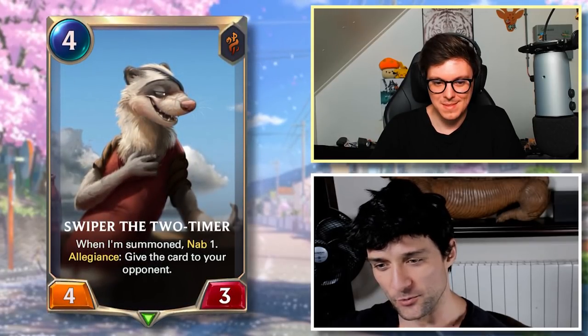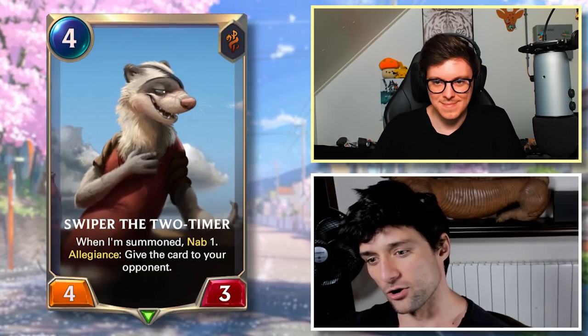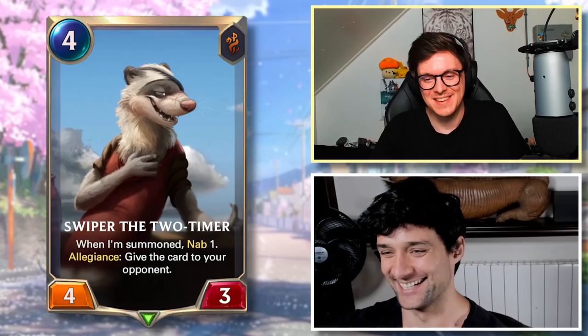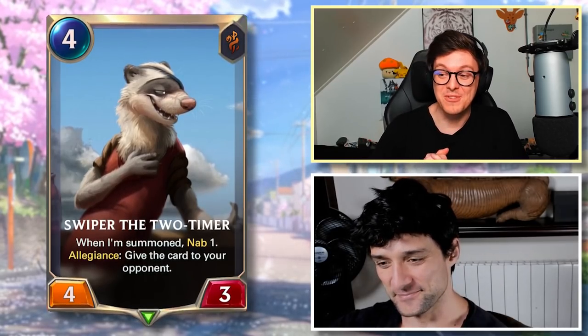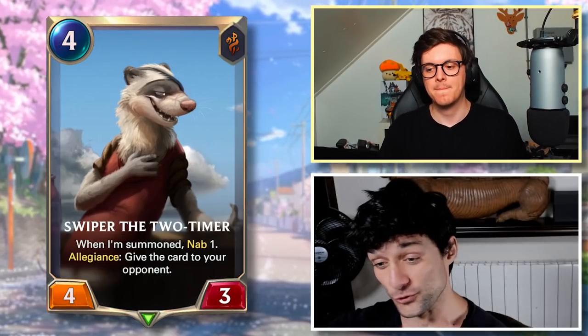The first card is actually completely custom-made and inspired by you, Grappler, because I've heard stories of the great Papaya himself not being the greatest at hitting Allegiance. Swiper the Two-Timer: when I'm summoned, nab one. Allegiance: give the card to your opponent. So to get the benefit from this card, you actually need to miss Allegiance. That's a really cool card.